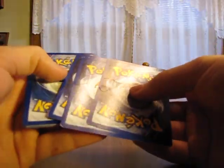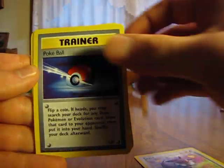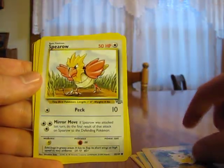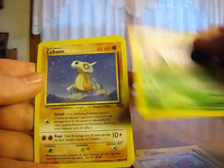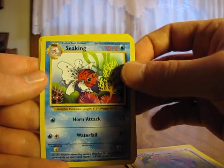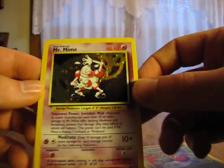Oh, I need that Scyther Holographic too. So we have an Eevee, Pokeball, Venonat, Pikachu, Spearow, Nidoran, Cubone, Lickitung, Seel — I always liked that card — Weepinbell, and a Mr. Mime Holographic. That's nice — it's got a sort of gold and black look to it.